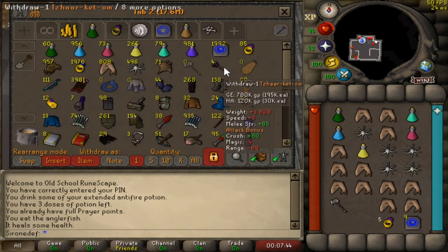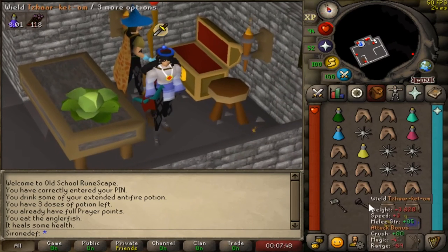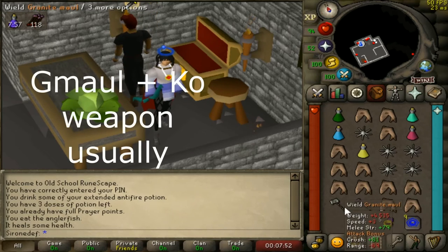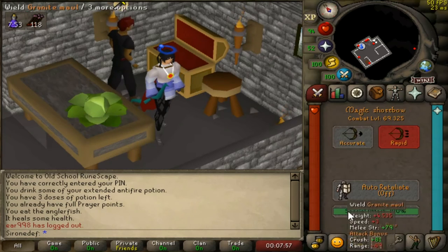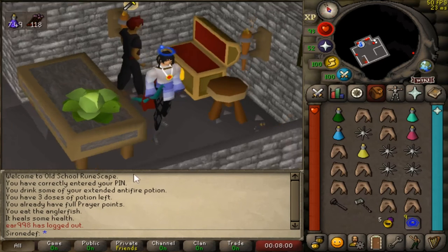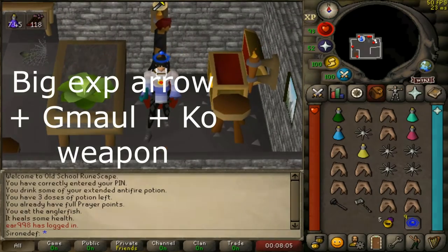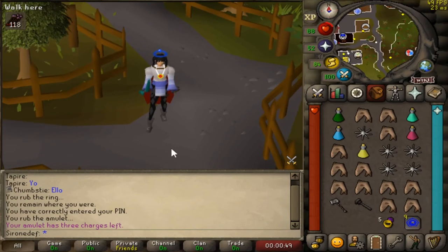If you want to bring a bit more risk, this is my standard inventory. I always have a KO weapon — what you can do is shoot arrows, then gmaul, and then use the KO weapon to finish them off. That's how your inventory is gonna look.